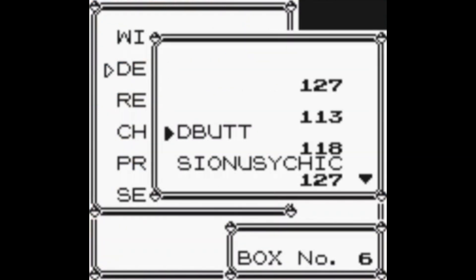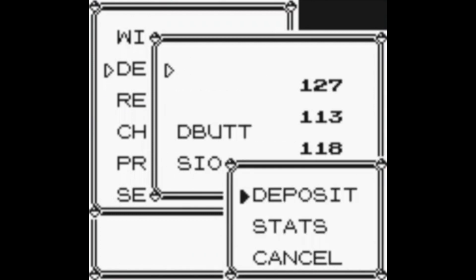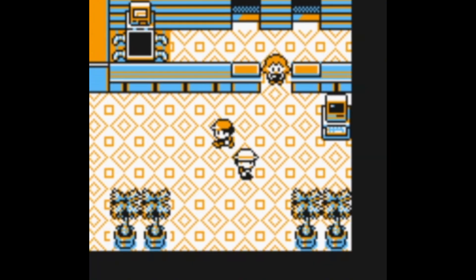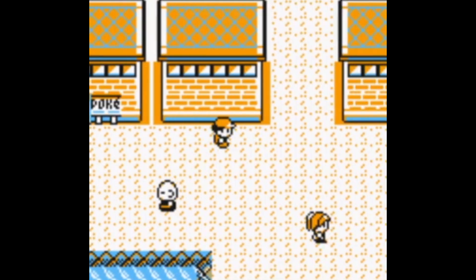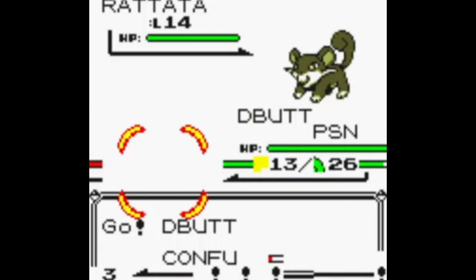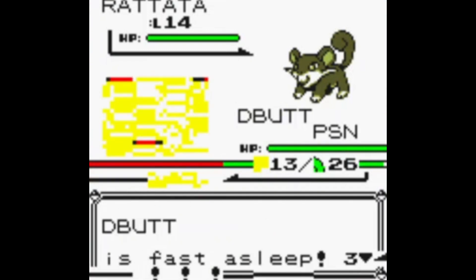Debutt — what is this? I've never seen that before. You can see here I should be able to deposit all this stuff no problem. Let's see what Debutt does — oh, now I'm moving really slow. That's another reason I want to show this video off, to get some really cool super glitch effects. I haven't really been doing that very much. Debutt, kung fu — alright, I'm asleep even though I'm poisoned.